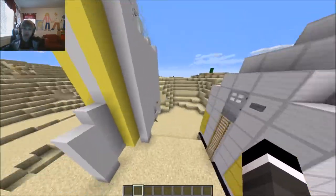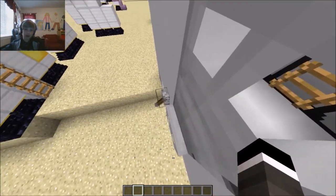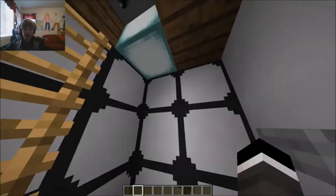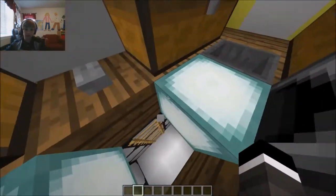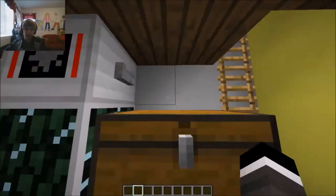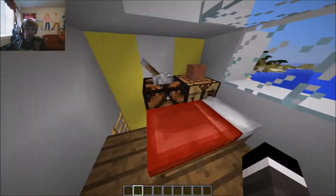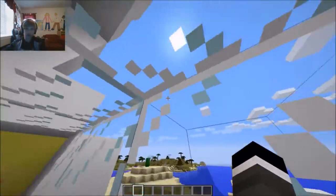Alright, for the last and final one — well, not the final one — whoa, we got fuel tanks, so many fuel tanks. There we go. We got loads of storage, we got the pressure creator, the air generator, and then up here we got beds with lights. This is just the luxury rocket.